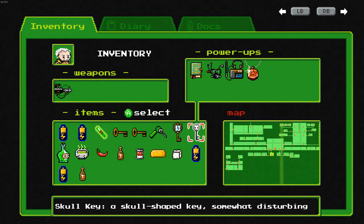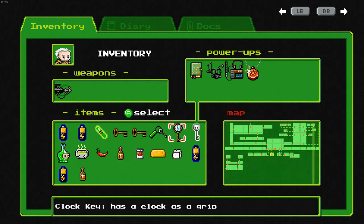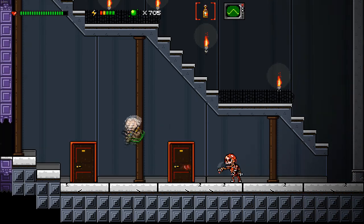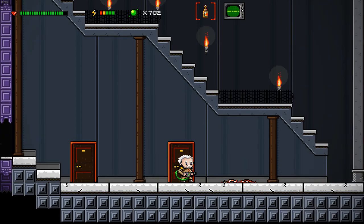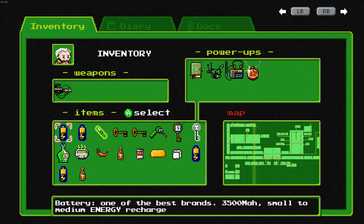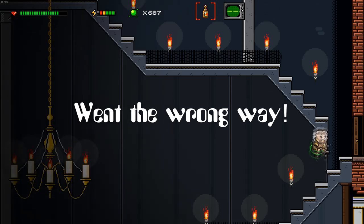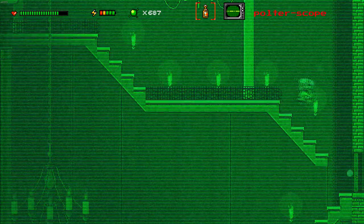I'm just going to throw it in there for the time being, along with that battery. Before we go to the area where the skull key needs to be used, I'm going to do a little backtracking and put this clock key to use. I believe I have an idea exactly where that needs to go, so just give me a second to get my bearings.